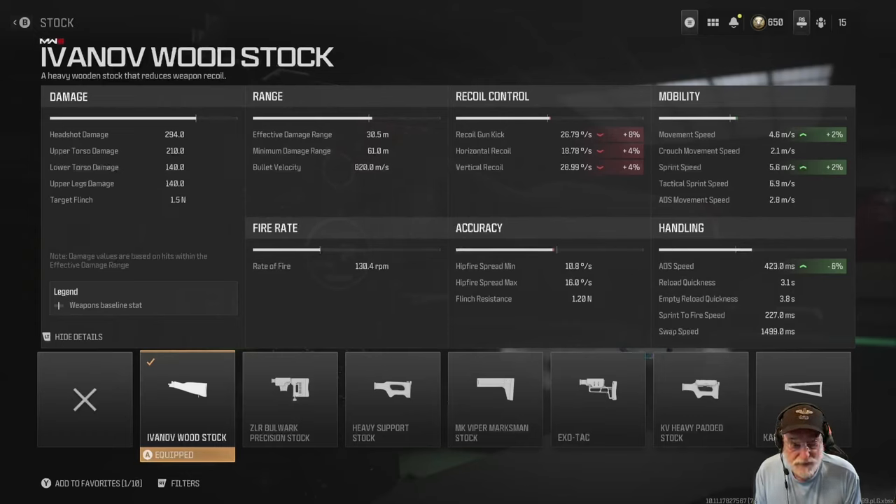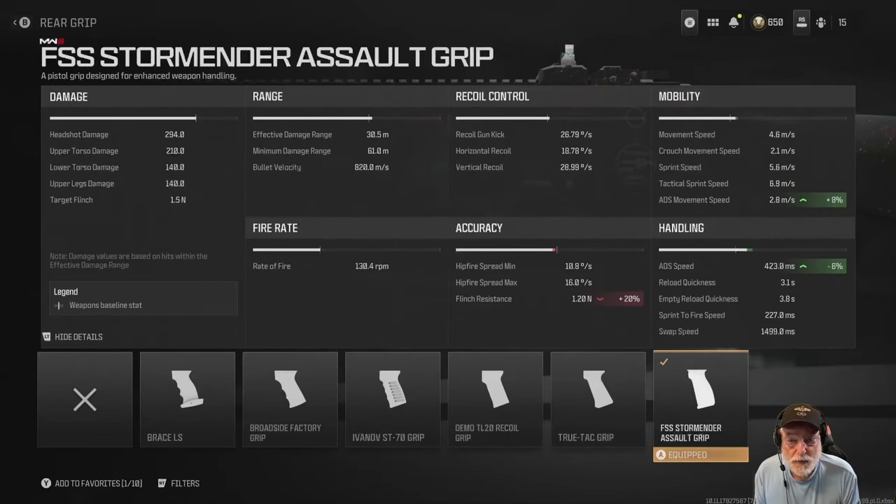Movement speed is increased, as is sprint speed, because the KV is kind of lacking in those areas. It hurts the gun kick and the recoil, but if you take a look at them, the KV is a laser dot. The FSS Storm Ender Assault Grip is part of the composite aim down sight speed at 423 milliseconds — helps by 6% and helps with the ADS movement speed by 8%. We drop a little bit on flinch resistance, but at 1.2 Newtons, it's among the best in the sniper class.